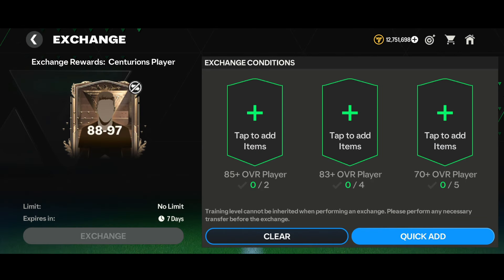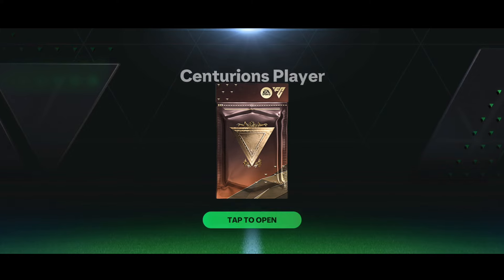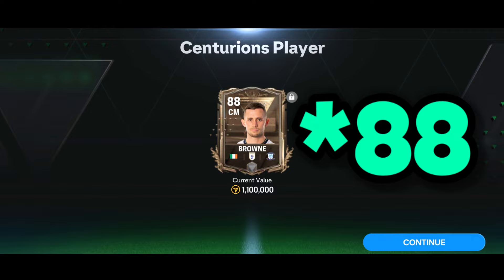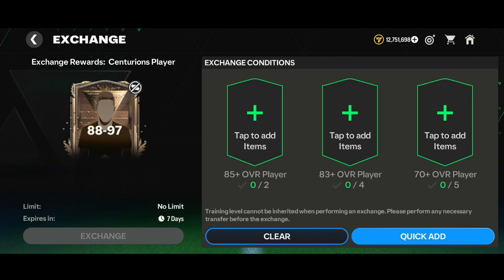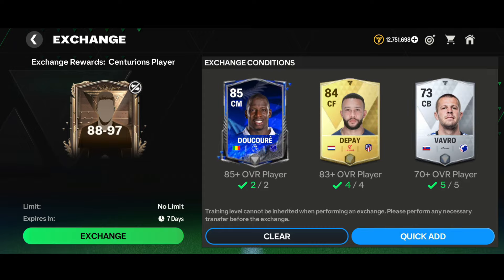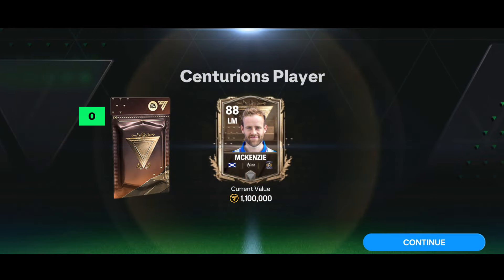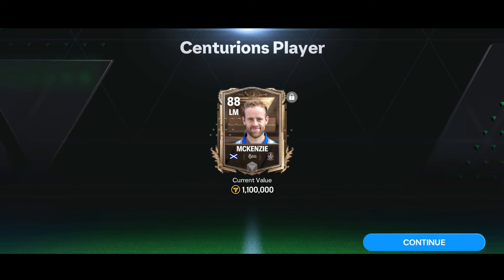Now in my second account, we're going to do the 88-97 OVR exchange. First attempt: we got an 87-rated center midfielder Brown — a bad start. Second attempt: we got an 88-rated left midfielder McKenzie — another L. Third and final attempt: here goes a walkout — Uruguay striker, Girona FC. We got the 88-rated striker. I deserved at least a 93 or 94-rated card, but at least we got a walkout.